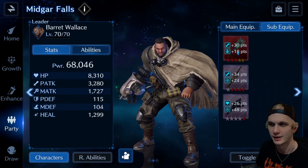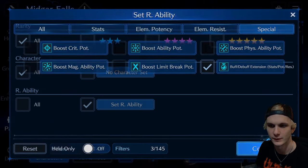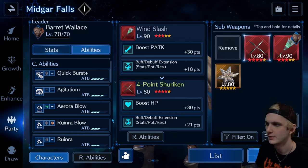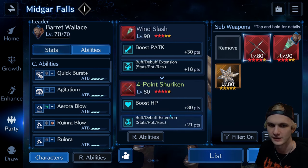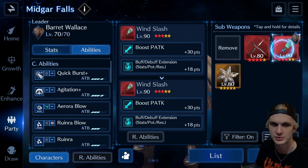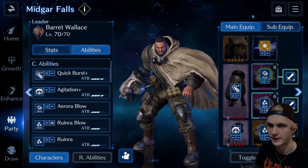A lot of people are sleeping on the 4-point Shuriken, because it's great. I didn't use it for this battle, but I think I was using it for Bahamut X-1, which I did after this. People are sleeping on this — HP plus 30, and it's got the buff extension too. This is usable for anybody. So if you're using it on a magic user, you could use the 4-point Shuriken, whereas the only other options so far are these.